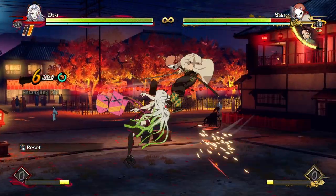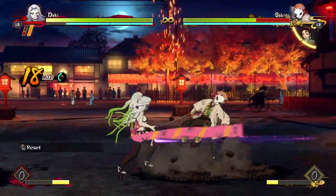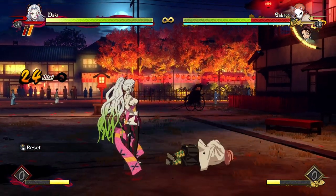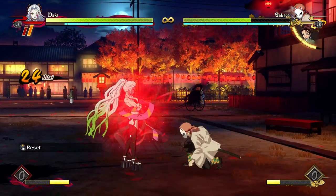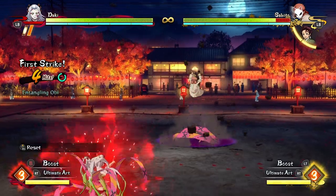Daki's Tilt Demon Skill in Entangling Obi is, in my opinion, the most interesting tool Daki has to work with. It fills so many roles in the character's game plan that if you know how to use it correctly it can be really scary. As a single special move it can be used for resets, setups, pressure, and even zoning.